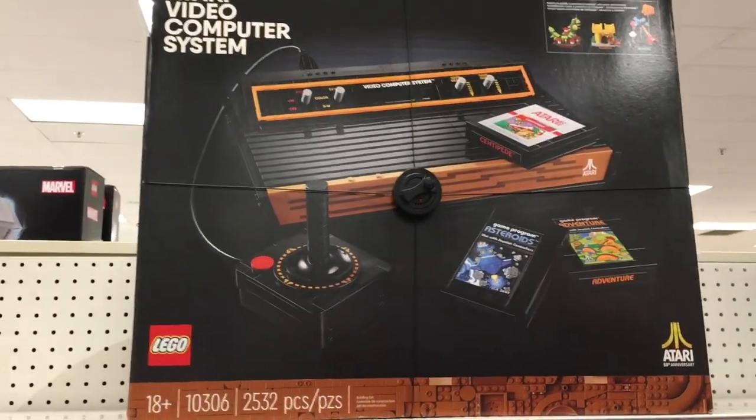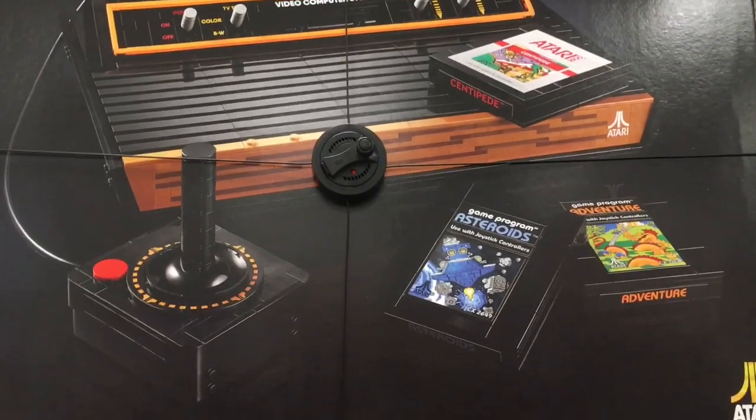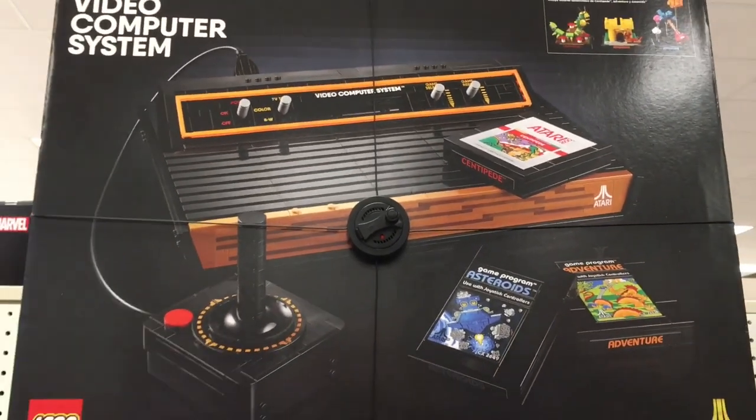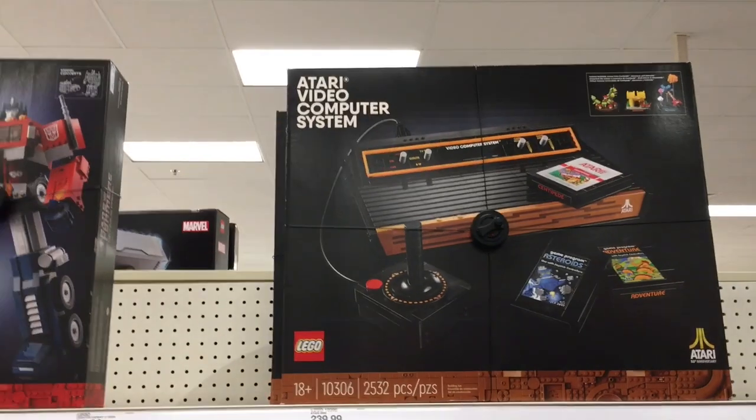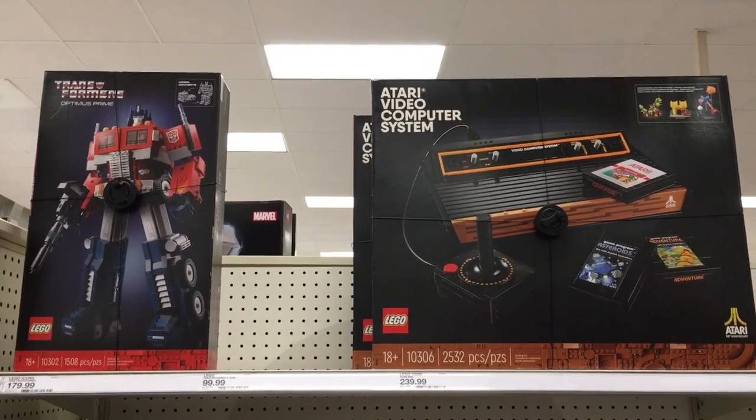And then a quick look at the Lego section. They always have these high class sets for 18 years and up. But look at this old Atari computer cartridge computer system — I've seen pictures, that's pretty cool. And then of course they have Optimus Prime, which is amazing.